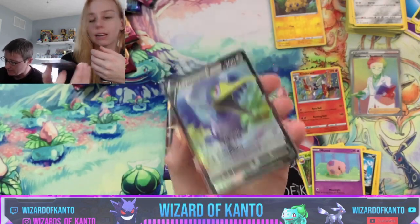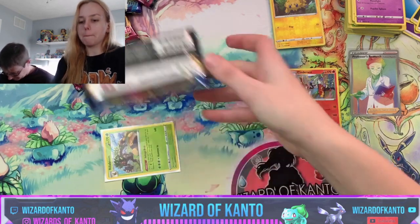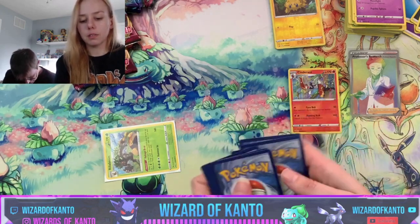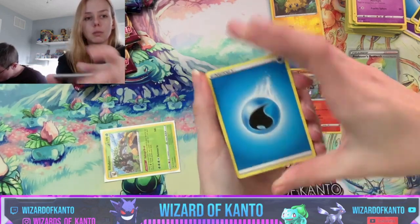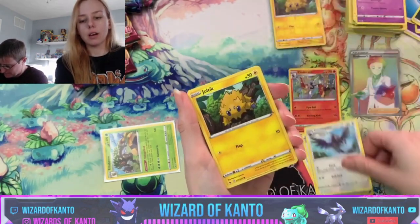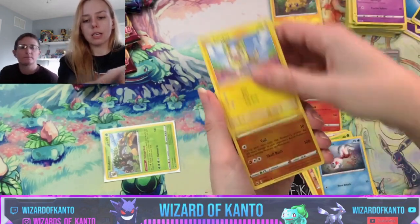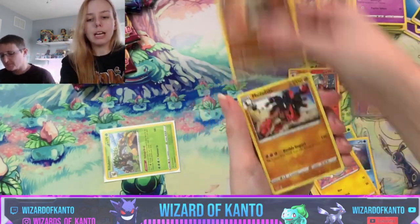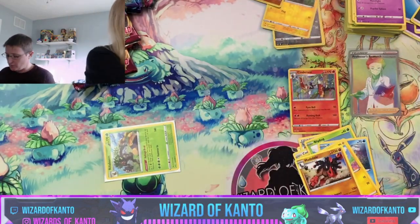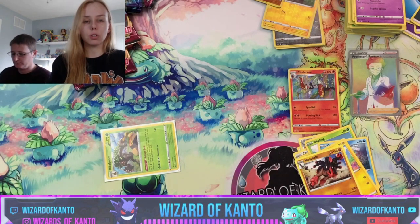Alright, flipping this over — we've got a Water Energy, Rare Candy, Lombre, Corviknight, Joltik, Silicobra, flip bug, Goldeen, Yamper, reverse hollow Sandaconda, and a Mudsdale. We can't end it like that — we've got to do one more pack each.